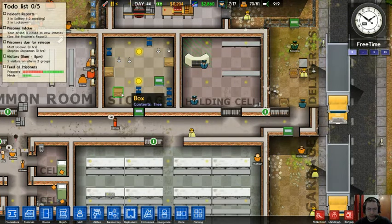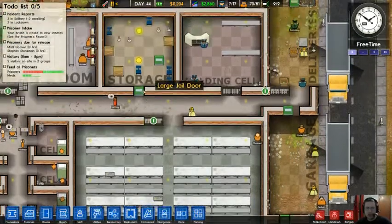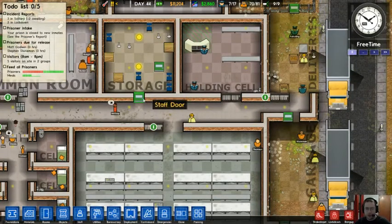The storage room is where you store your extra stuff. This box has a tree I tore down earlier, there's shower heads I'm using, a couple lights, and some chairs I got rid of. Another staff door — only staff can get in again.